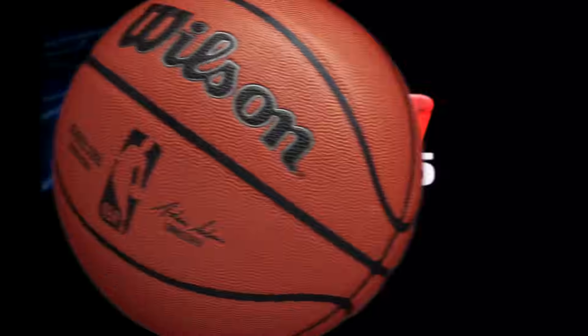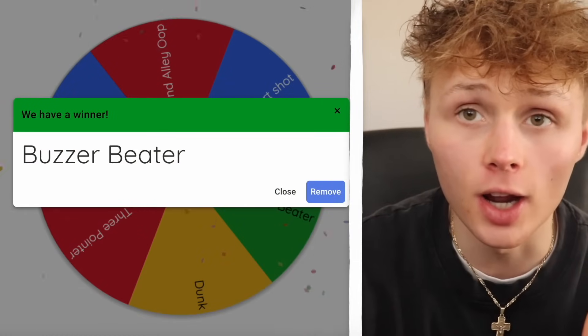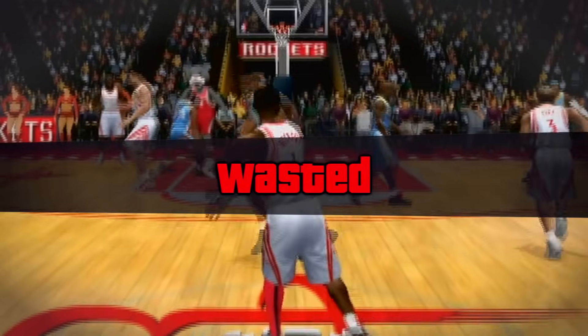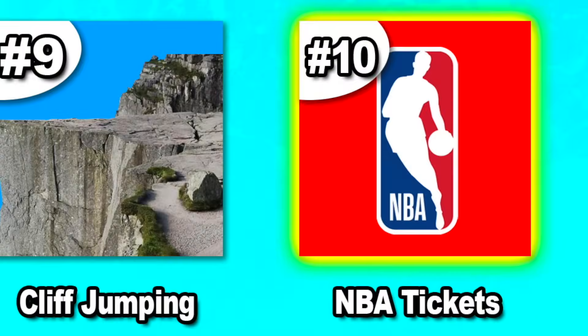Next up we have 2K5 with Ben Wallace on the cover. We spin and get Buzzer Beater. Now this is where things change — we only have one attempt, meaning one game, to complete each challenge. If we cannot complete the challenge, we get one point. For every point I get there's a forfeit, going all the way up to 10 points.